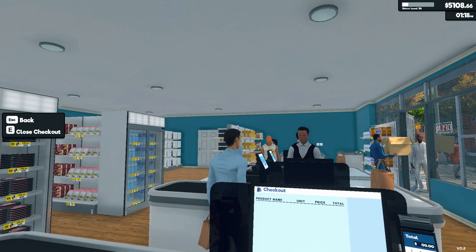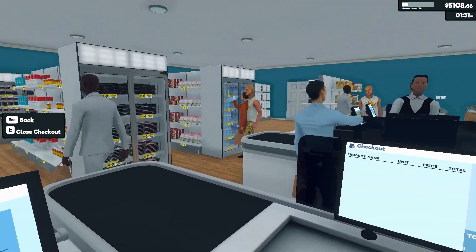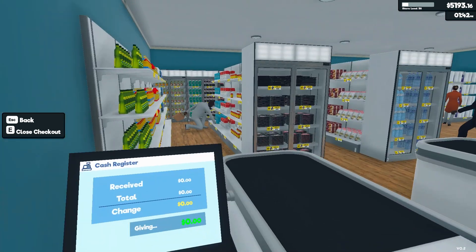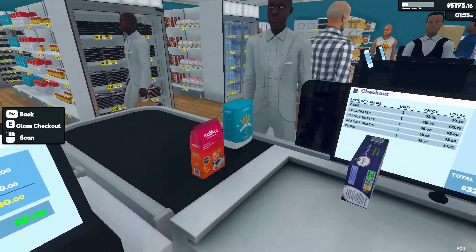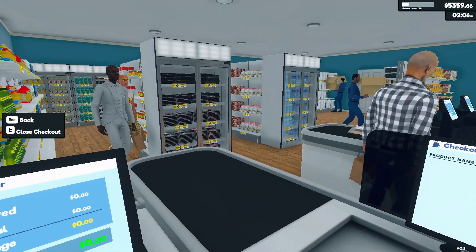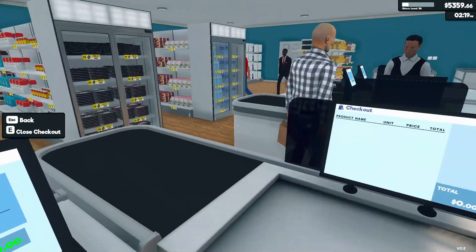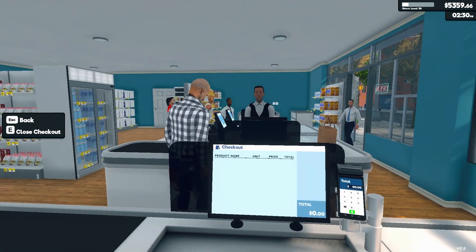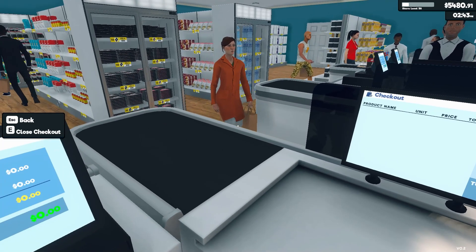We need to upgrade the stock room to be able to get another stock person. It might be a while till we get our next one — we might just end up expanding the store. More customers aren't coming through enough to need a fourth till, since they're hardly using the three we've got at the moment. I might even remove one of the till people to save a little bit of money.